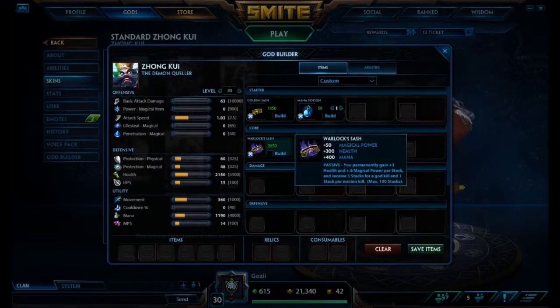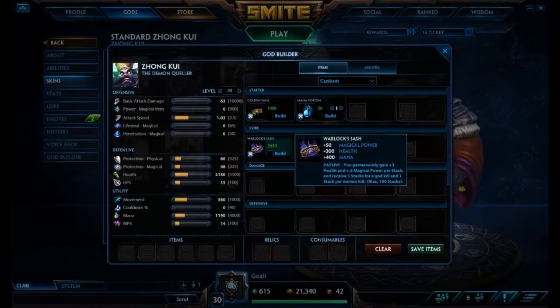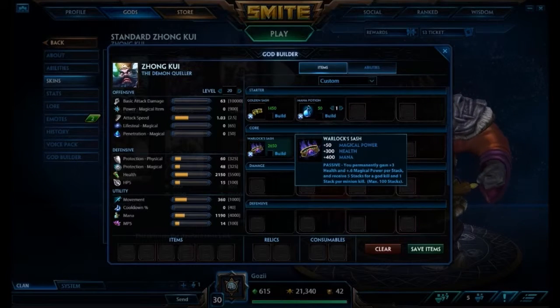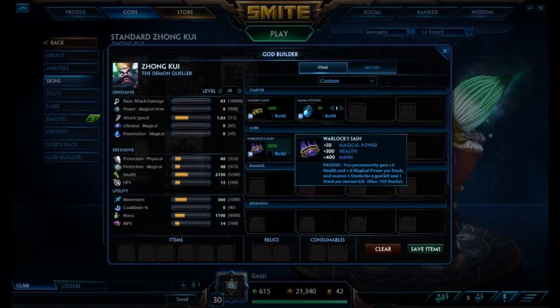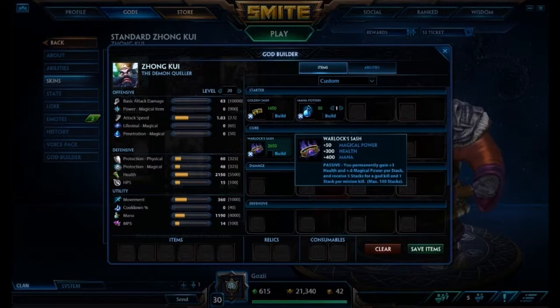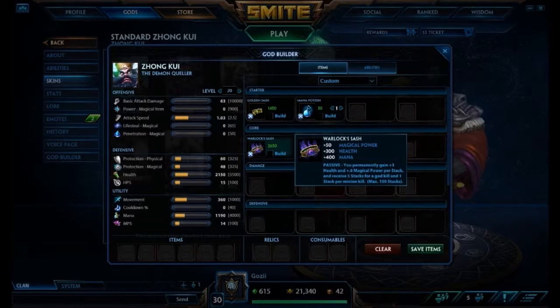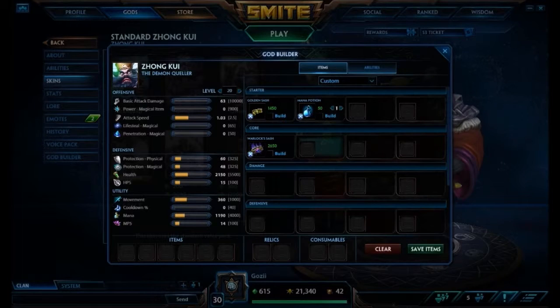After the start we're going to finish off Warlock Sash, which gets our stacks up earlier than any other mage. If you're playing against a mage going Doom Orb or Book of Thoth, you'll be getting your stacks up before them, so you'll hopefully be a little ahead — especially with an early kill. This item makes Zhong Kui tankier and gives him extra mana, which is great. It works best on tanky mages like Zhong Kui and Hades. Doom Orb is more popular right now because of the early damage it provides, but Warlock Sash has real advantages.